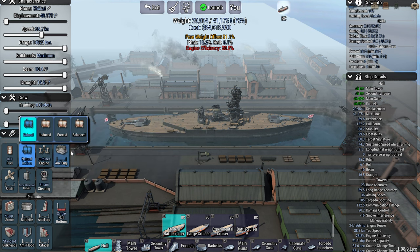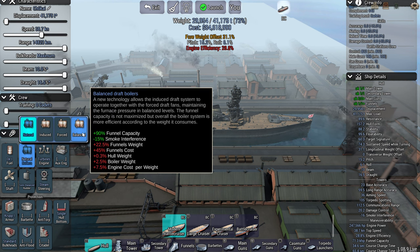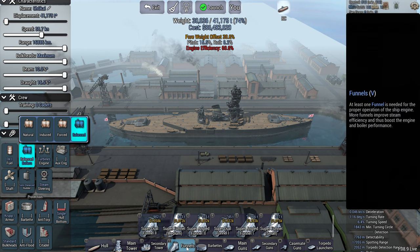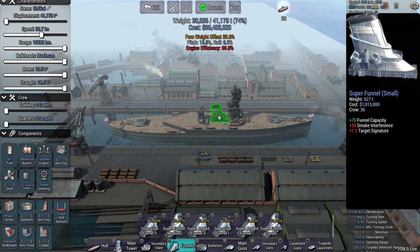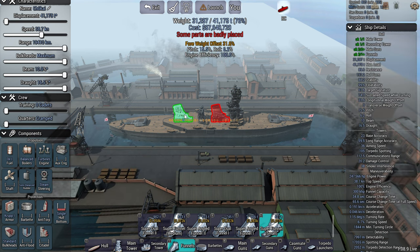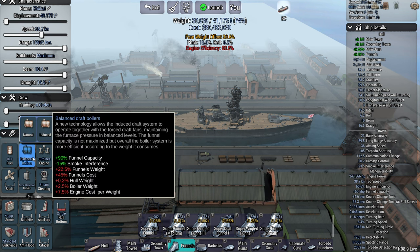They've changed boiler settings in a recent patch — balanced never used to be better than forced, but now balanced is the best. The only time you would take less than balanced is if you don't have enough funnel capacity and you can get higher efficiency with forced while keeping decent smoke interference, rather than putting two large funnels on which would give you a massive amount of smoke interference. That's the only time you take less than balanced.